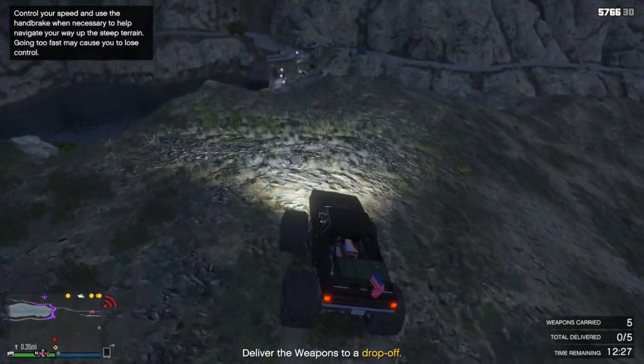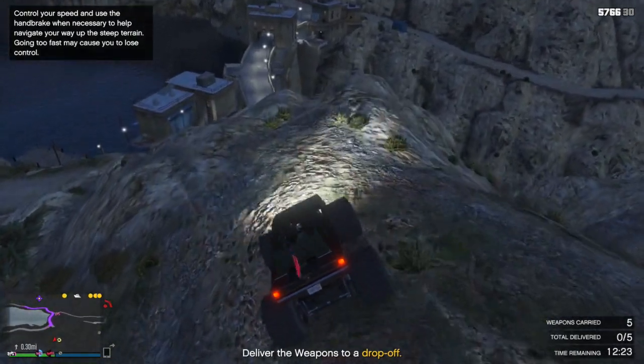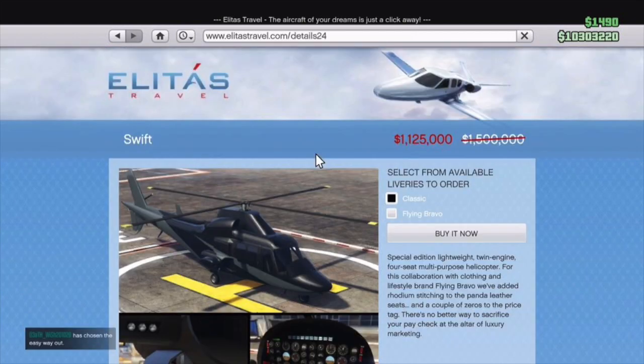Unfortunately, it doesn't look as if it's going to be getting all that much better, as these are the only discounts and sales that are going on. The first applies to a helicopter — the Swift. The regular version of the Swift, instead of being $1,500,000, is now only $1,125,000. There's nothing wrong with the Swift, but at the end of the day, it's a pretty old helicopter. I'm sure most people own it and don't have an interest in getting it if they haven't by now.